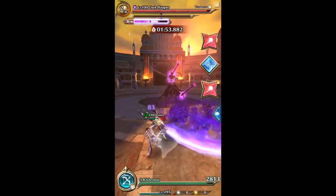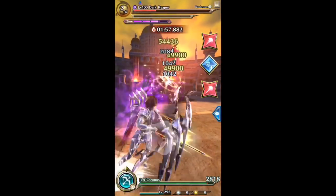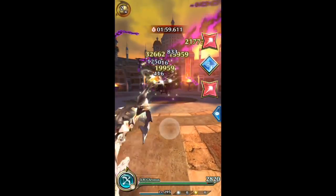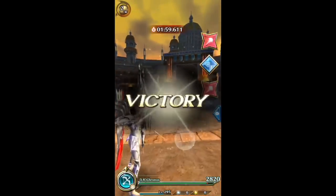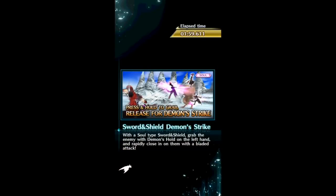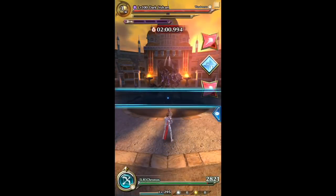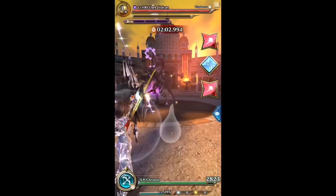The standing shot charges faster than the kneel shot, and the pierce — depending on where you hit the behemoth — will hit it many times, so you deal a lot more damage at once.